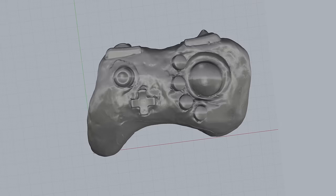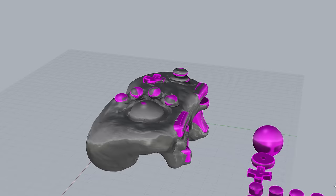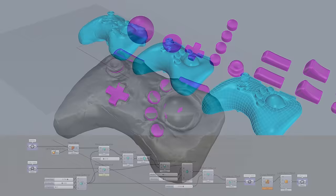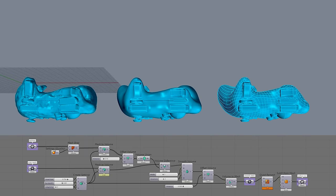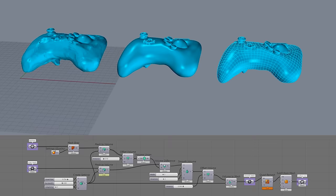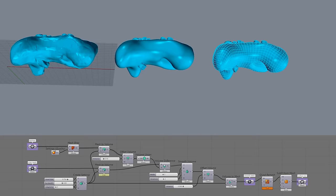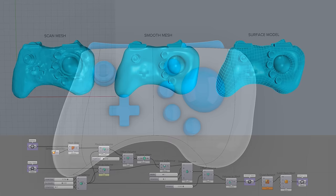Starting with my scan mesh in Rhino, I'm doing a bunch of operations to clean it up before surface creation. First I import the CAD models of the buttons I 3D printed and place them in their positions on the scan as references. For the scan cleanup I'm using Grasshopper, which is a graphic programming language for Rhino. I bring in the buttons and subtract them from the scan to get just the body of the controller, then run smoothing operations using a voxel plugin called Dendro and convert the output to surfaces — taking me from an ugly scan mesh into a clean surface model.